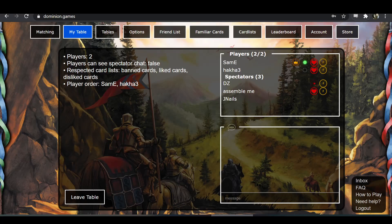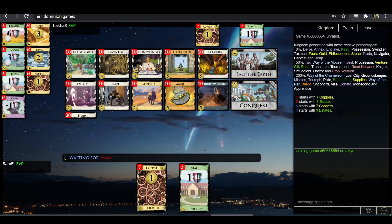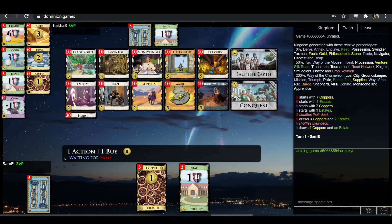We've got the C Division Finals between Sam-E and Hakka-3. Each of these players won their respective divisions of the C Division of League, then we had the semi-finals among the four different divisions, and they won their semi-finals match, and they're now facing off in finals. So whoever wins this is the best of the C Division.